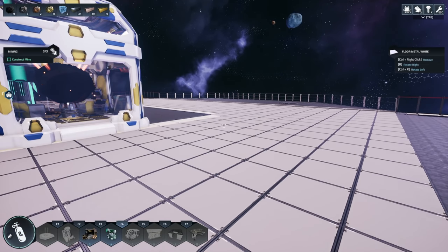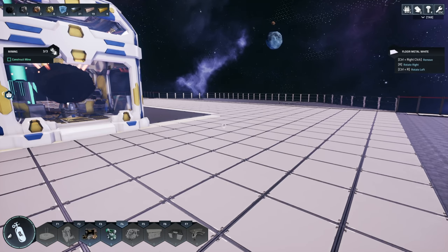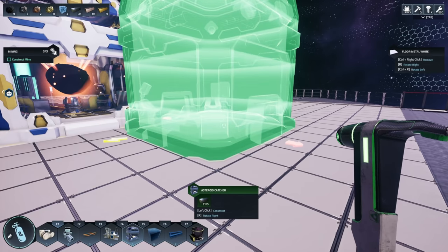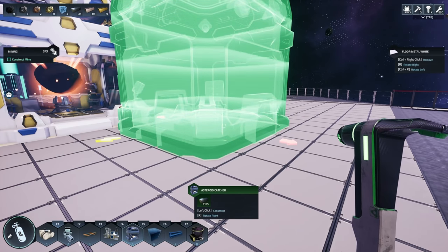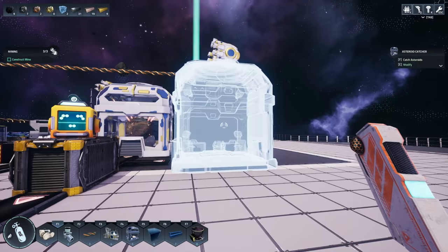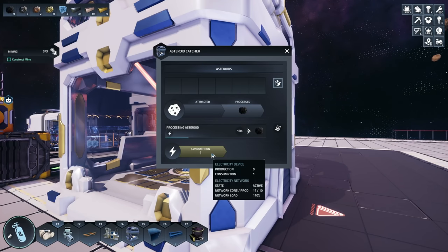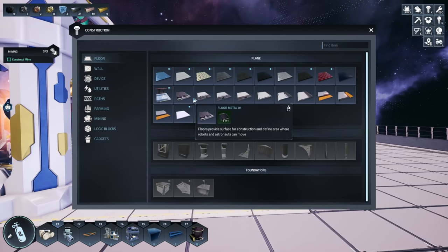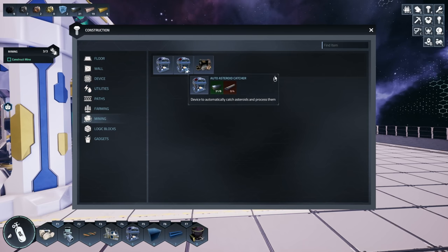Where is the auto asteroid catcher? I don't even see it on here... asteroid catcher... wait, it doesn't just unlock it does it? Is there like an upgrade option for this? Catch asteroids, leave, modify, assumption, outcome, recipe depends on the asteroid... Oh, construction device! I didn't even know this menu existed. Utilities, mining - here we go, auto asteroid catcher, and minor tech stack resources from planets.